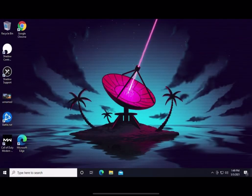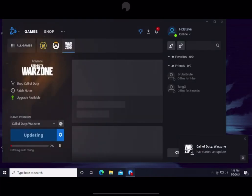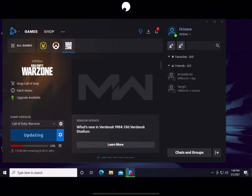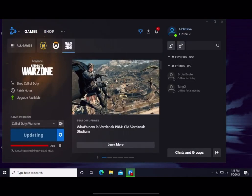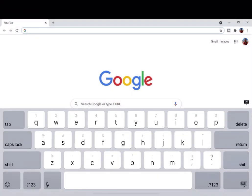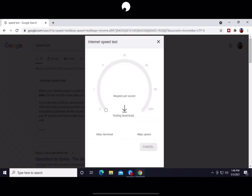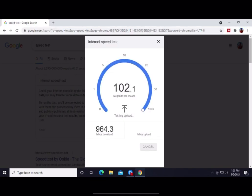The image you're seeing is basically just a stream of the computer it's connected to. We'll quickly check the speed from the Shadow computer — it's usually about one gigabyte down and something crazy up. They run insane speeds over at their server, so it's really great — about 100 megabytes up, which is absolutely insane. Really high speeds.